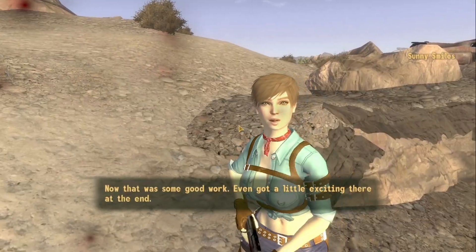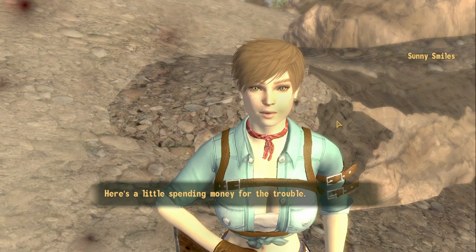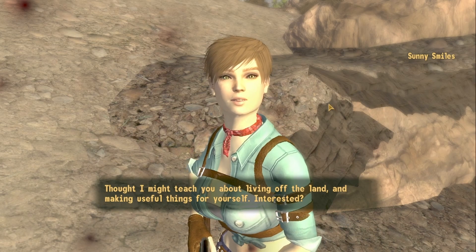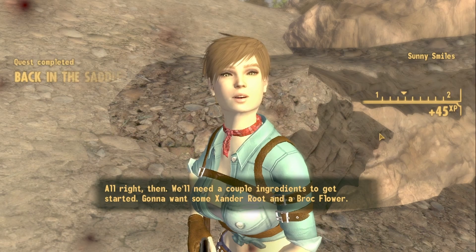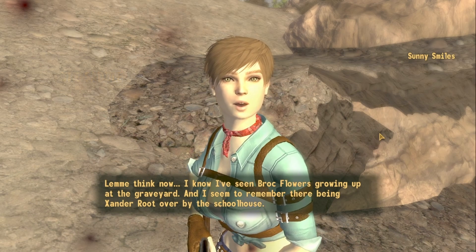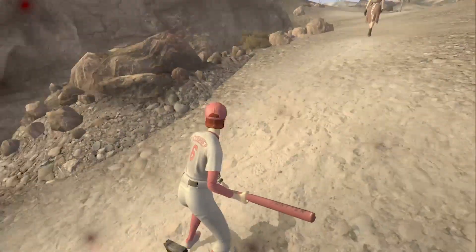Looting the gecko hide and meat. Talking to Sunny: 'Now that was some good work — even got a little exciting there at the end.' She gives us some caps and then wants to teach us about living off the land. She needs a couple of ingredients — some xander root and a broc flower. Broc flowers are up at the graveyard and xander root is over by the schoolhouse. Bring those on back and we'll get cooking.